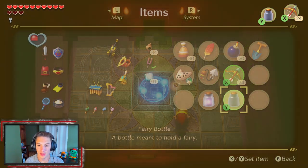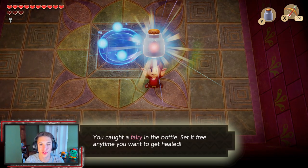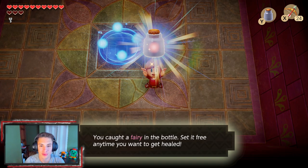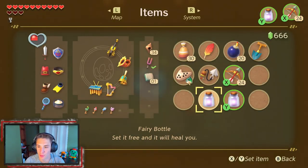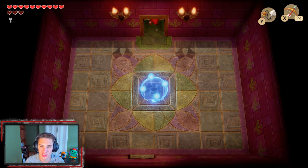Now that we've brought out the bottle, we can capture ourselves another fairy, which will come in handy considering we lost both of our fairies in the last episode — we got whooped by a boss. We're gonna bring out the hookshot and keep moving along with this dungeon. We've hit just about the halfway point.